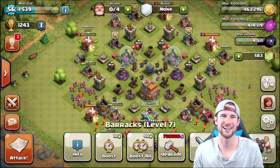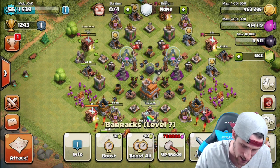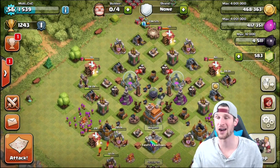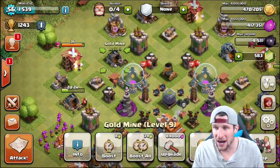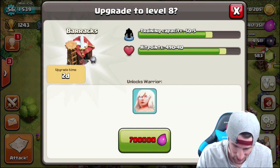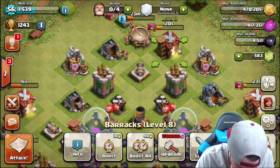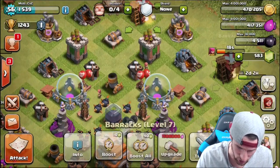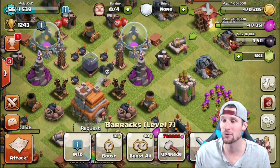Hey, what's up guys, welcome back — it's me. So we are on our Clash Without Walls account. All of our builders are busy because we've got to find what we can upgrade. Right now I am upgrading my gold mines and my elixir pumps. We can see there's one barrack we could upgrade — that one's level eight — so we can't upgrade those anymore.